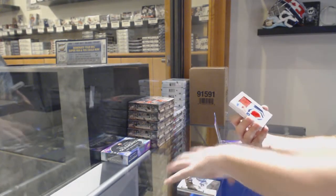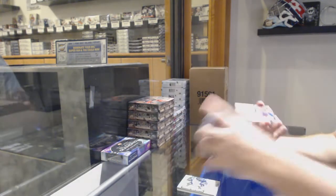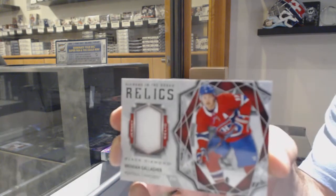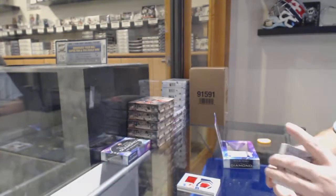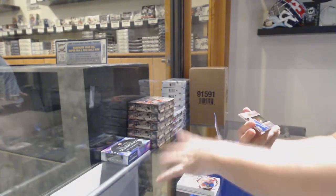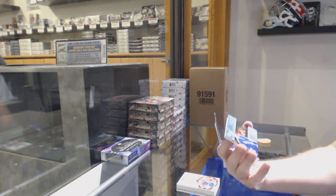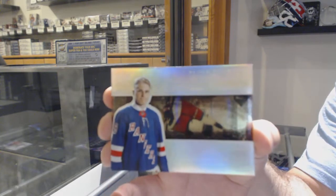Team Logo Jumbos — Ryan Poehling for the Montreal Canadiens. Diamond Mine, Diamonds in the Rough Relics of Brendan Gallagher for the Habs. Nice. Diamond Mine number 99 for the Rangers — Kakko.